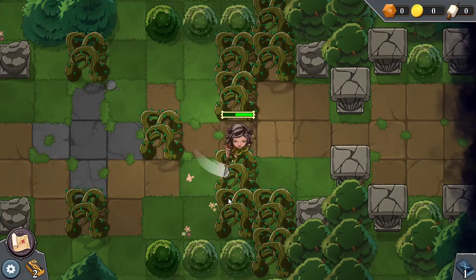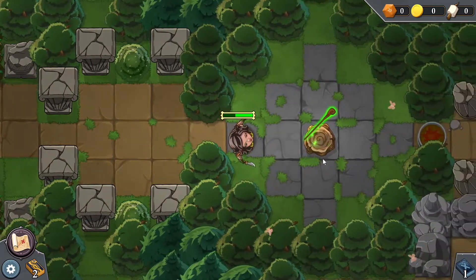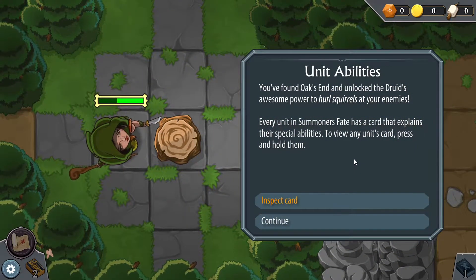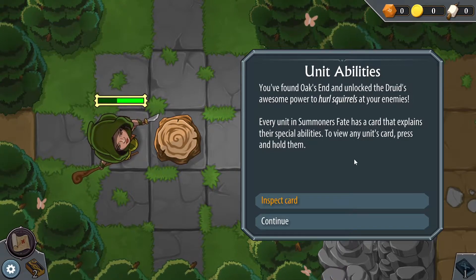I tried to walk through the vines and hurt myself, but I can attack and destroy the vines — that's interesting. Over here, I thought it was a new battle, but it's an item. I'll take this. No way! Unit abilities: you found Oak's End and unlocked the druid's awesome power to hurl squirrels at your enemies. I love it.